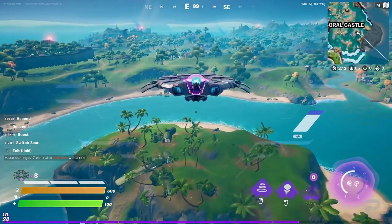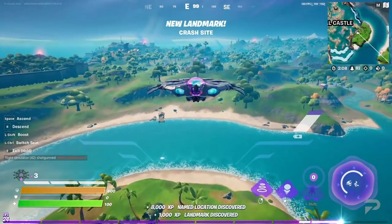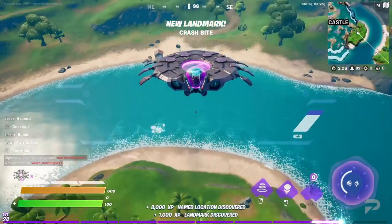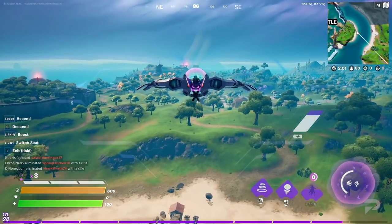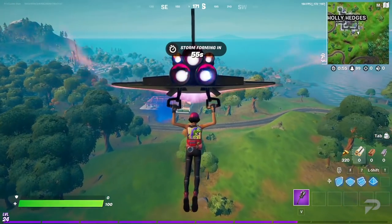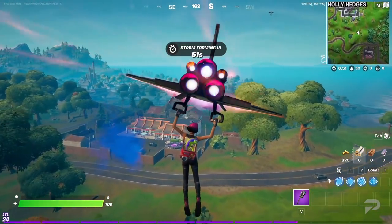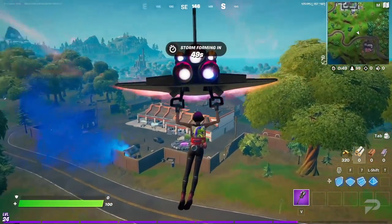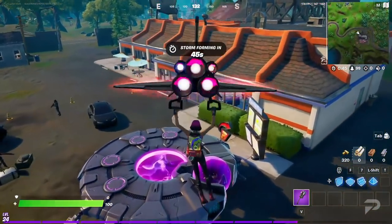Our next challenge will want you to visit different named locations in a single match. The easiest way to do this is by heading over to our tried and tested guaranteed Logjam UFO. From here, you can rotate through a bunch of different named locations, passing through five of them incredibly quickly. Our final epic challenge is to enter a UFO — head on over to the Logjam UFO and then simply hop into it.